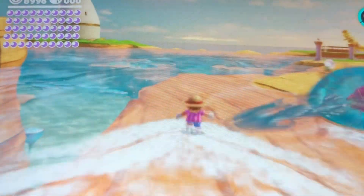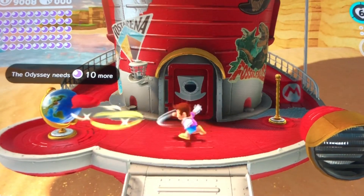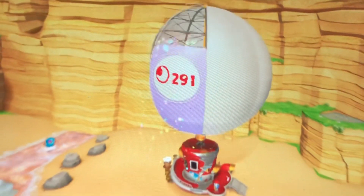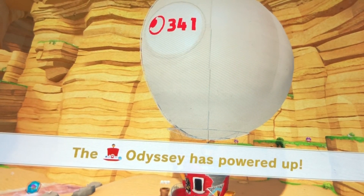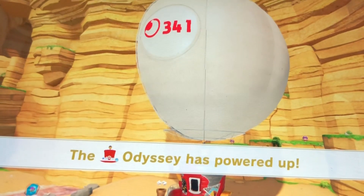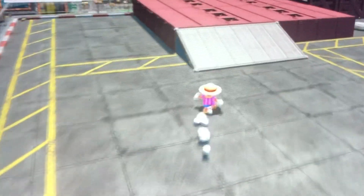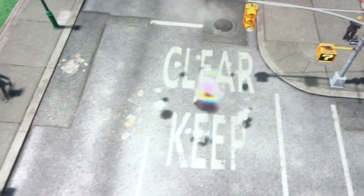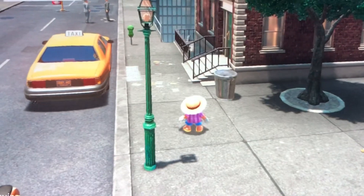Now let's head back to the Odyssey and put the power moons in it. Then we'll find the power moon from that hint art. All righty, in they go. Now we can travel to a new kingdom. This power moon from the hint art is at the Metro Kingdom — there's the word 'keep'. That's where this power moon is hiding. Found with Seaside Kingdom art. Great work.